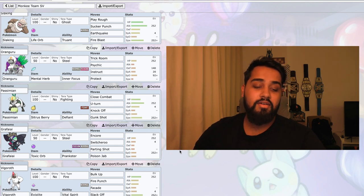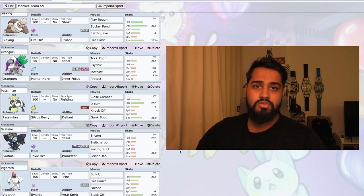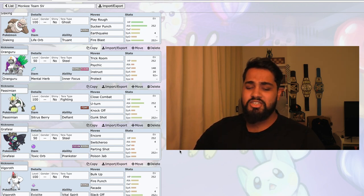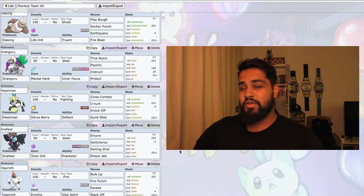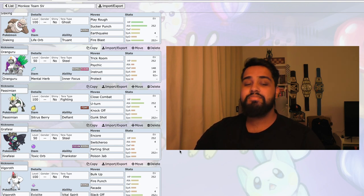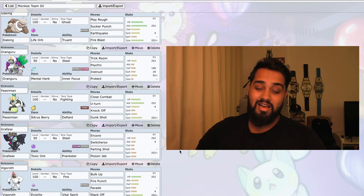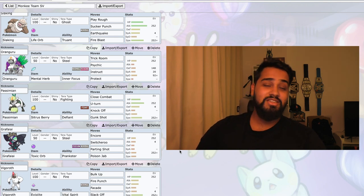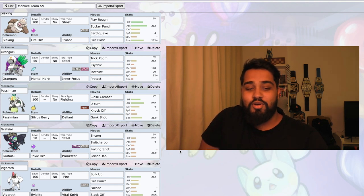And finally we have Vigoroth with the Eviolite, Fire Tera type. I think this is based off something that's doing pretty well on Smogon at the moment — I think in RU. The only things I changed a little bit were the stats. Bulk Up, Fire Punch, Facade, and Slack Off. Vigoroth wasn't really one I was going to be taking to two battles — it's probably between that and Oranguru, which we definitely want to leave behind. It's there to hit hard and not hang about, and also it was there because there was no other Monkey Pokemon.